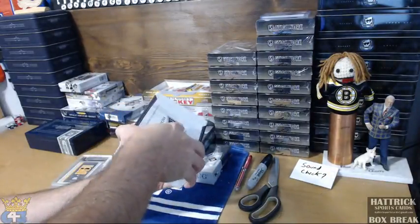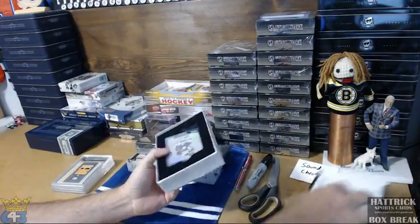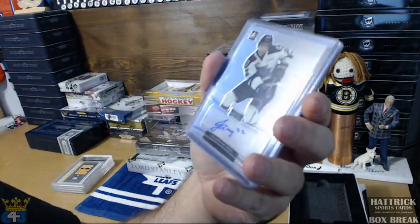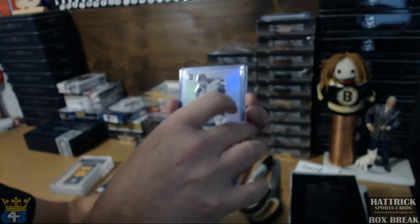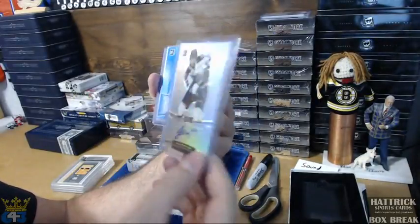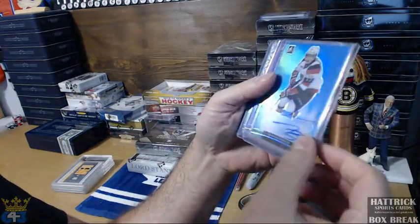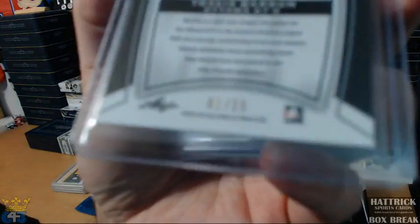We can pull a big time rookie. All these are super low numbered — out of 5 and 10 and stuff — and it's a very limited product, pretty much gone everywhere. First one is an authentic signature of Jonathan Ang. Not numbered. Next one is a signature of Travis Barron, Ottawa 67s, numbered at 25.